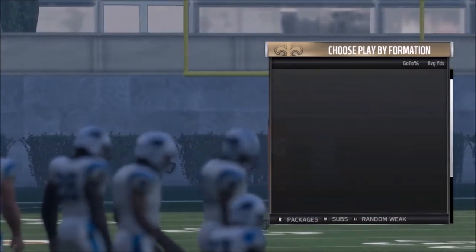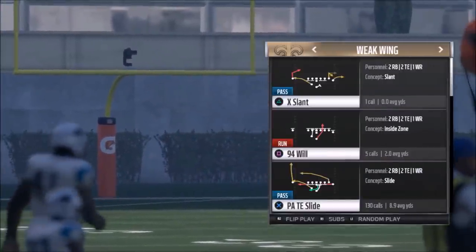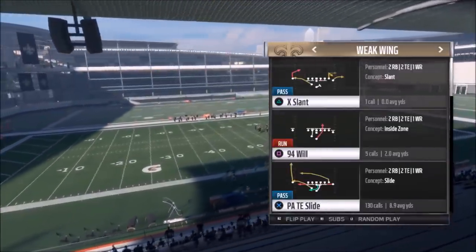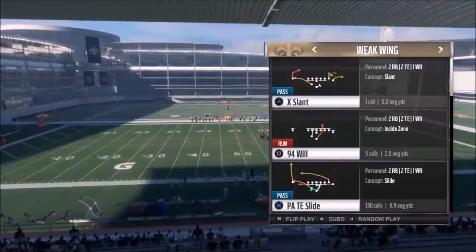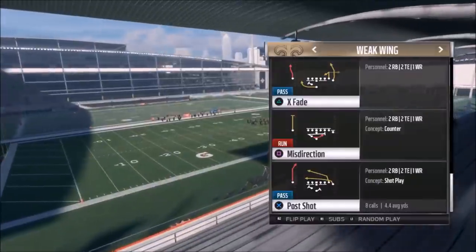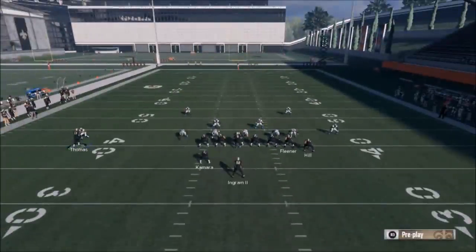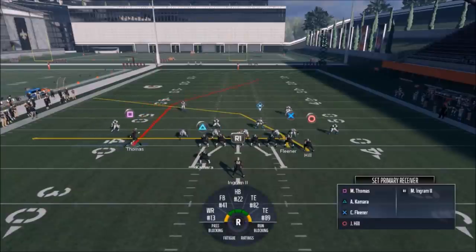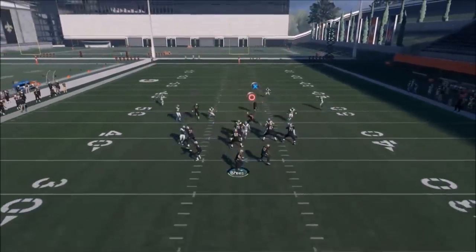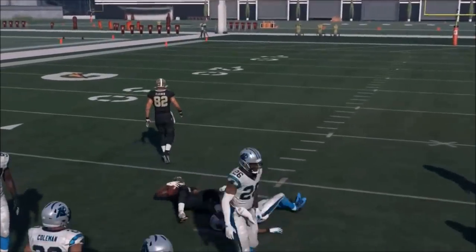My second favorite pass play is the Post Shot. Just like the last play, it's beneficial — especially if it's a cover three or cover two — to motion in this square route. You can see it goes right up that seam. I don't know if that was a cover two or cover three, but it didn't matter. If you decide to leave Thomas out for whatever reason, these tight ends are pretty good. There's not a lot of adjustments in either one of these plays. They're both really adequately designed by themselves and you get pretty good blocking too.